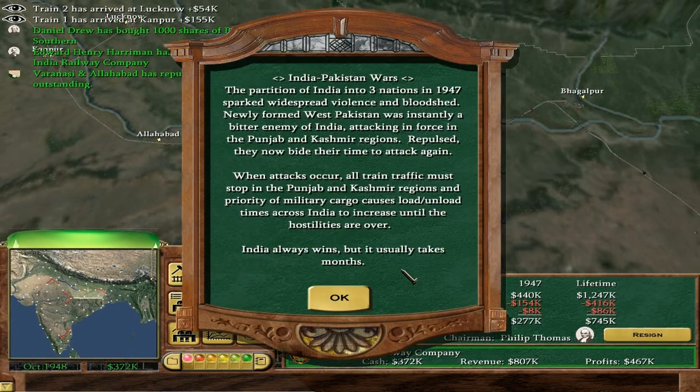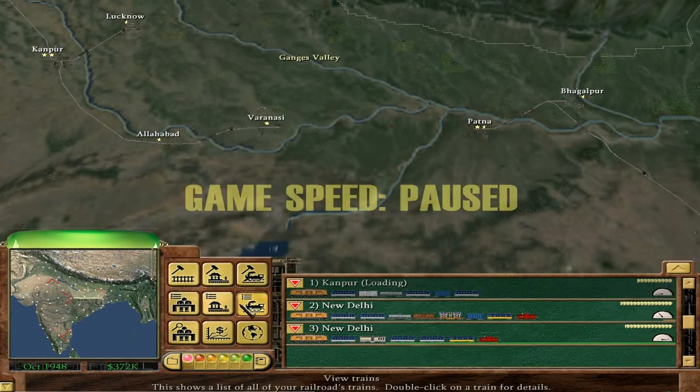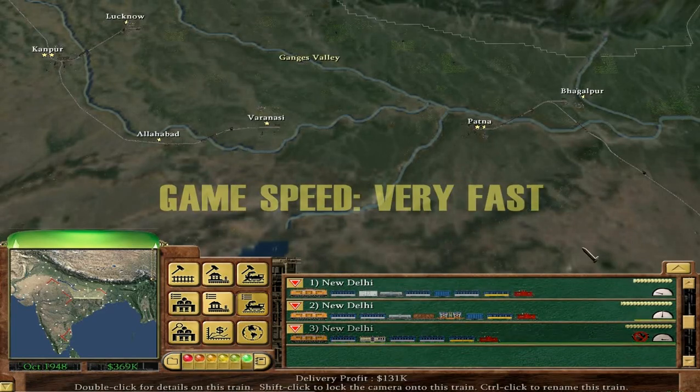India-Pakistan Wars: partition of India into three nations in 1947 sparked widespread violence. Newly formed West Pakistan was instantly a bitter enemy of India, attacking in force in the Punjab and Kashmir regions. When attacks occur, all train traffic must stop in the Punjab and Kashmir regions, and priority of military cargo causes load-on-load times across India to increase until hostilities are over. India always wins, but it usually takes months. Hopefully that won't impact me too much.